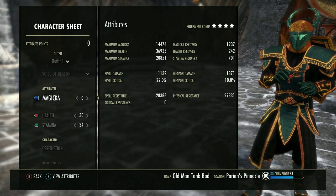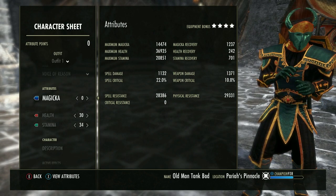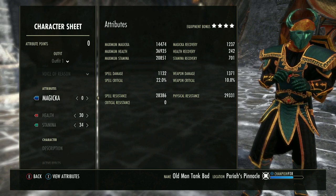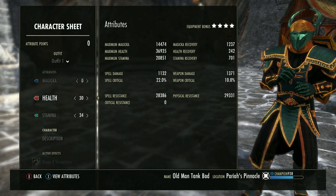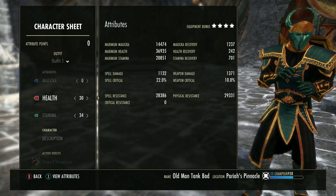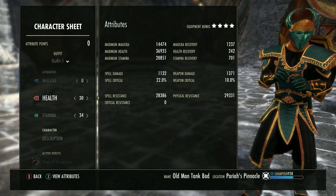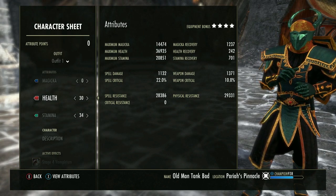I'm not going to be one of those guys that says 'oh we have 37k health, 15k magicka.' I'm just going to tell you exactly what we have on the character sheet — no clickbait. We have 28k spell and 29k physical resistance — pretty good setup.